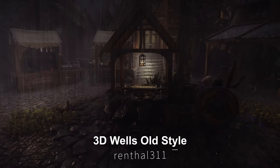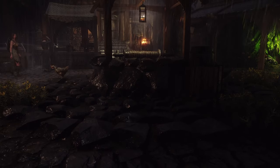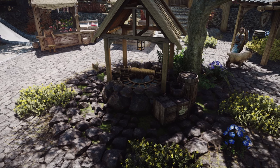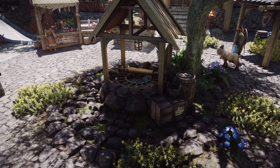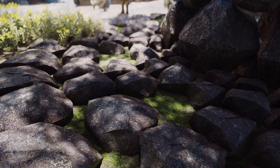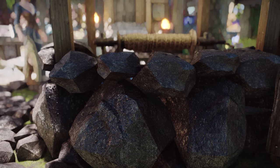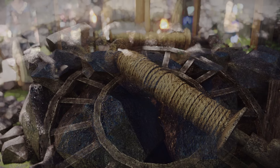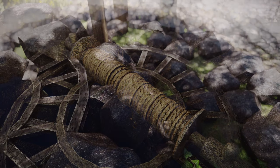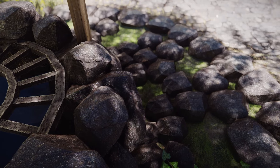Next up is 3D Wells Old Style. This mod adds wells with a structure reminiscent of what you might see in medieval movies. The wells are surrounded by stone and rock blocks, designed to provide an authentic 3D effect. You'll experience true 3D immersion without any false perspectives. Additionally, there's a terrace made of rock pieces around the well, and grass covers the ground, making it look fantastic in-game. This mod is compatible with water and enhances both immersion and realism.